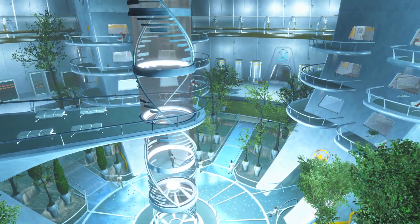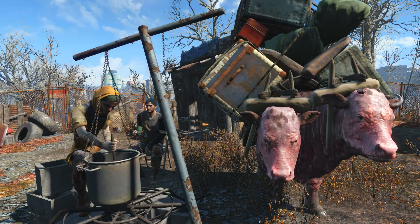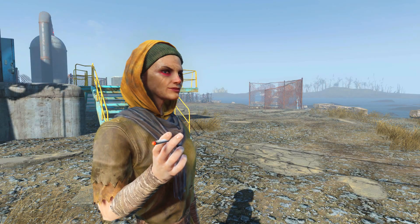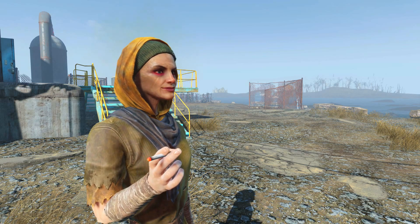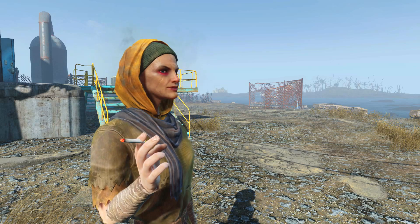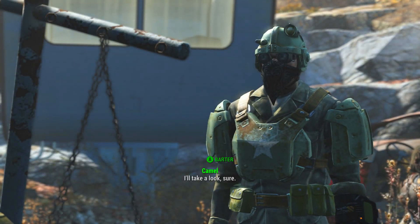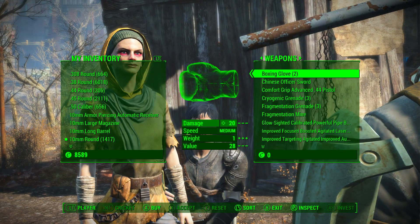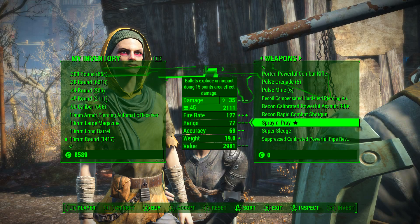If you go to any of these locations and don't find her straightaway, just head to the next location, or you can wait for her. You can also run into her on the road between any of these locations. I ran into her three separate times at three of these locations in about two minutes, so you should find her with no problems. Once you find Cricket, speak to her, go to barter, head across to weapons, and at the bottom under S there will be Spray and Pray, the unique submachine gun we've been searching for.